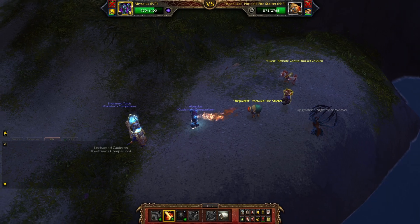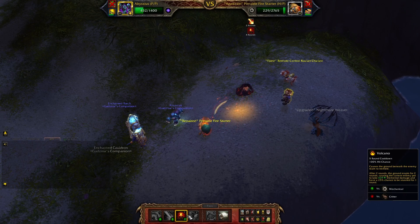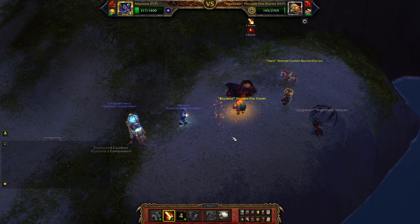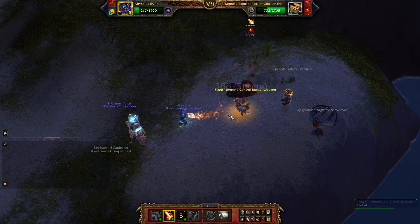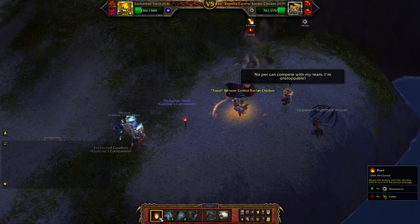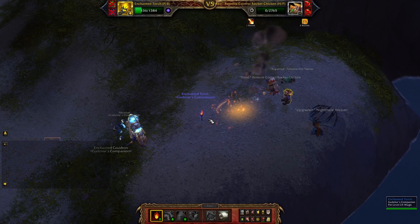Go for Flamethrower. He's burned. You can go for Volcano as well. Flamethrower again. Flamethrower. He got stunned. We use Burn and Burn again. And it's done.